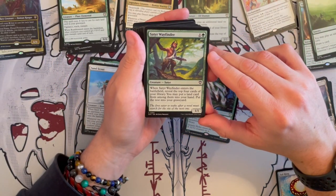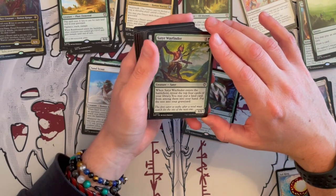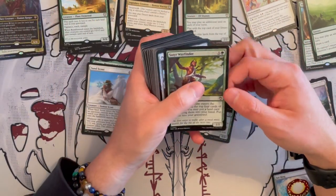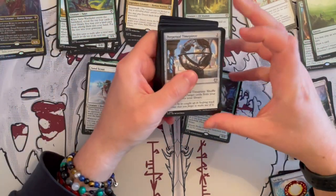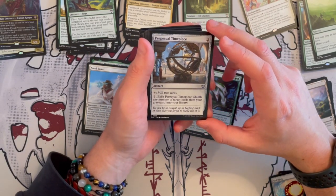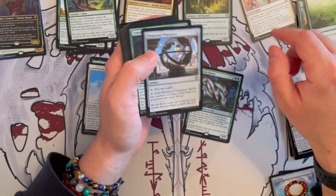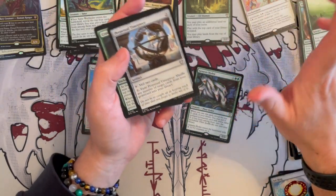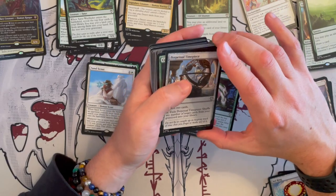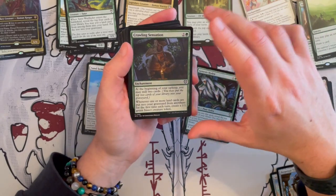Then we have Satyr Wayfinder — it's a 1/1 satyr that costs two. Enters the battlefield: reveal the top four cards of your library, you may put a land card among them into your hand, put the rest in your graveyard — which synergizes with the graveyard part. Then we have Perpetual Timepiece — it's an artifact. For two generic you tap and mill 2 cards. And then for two generic you exile it — shuffle any number of target cards from your graveyard into your library, allowing you to shuffle back those lands when you don't need them. That's a good one to keep because you're milling yourself and discarding so much.